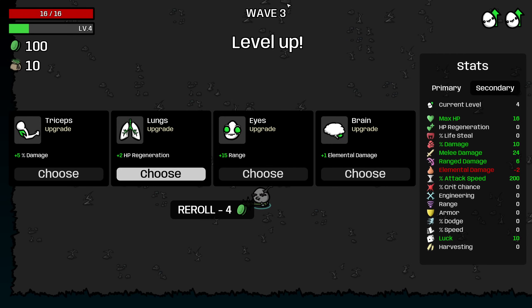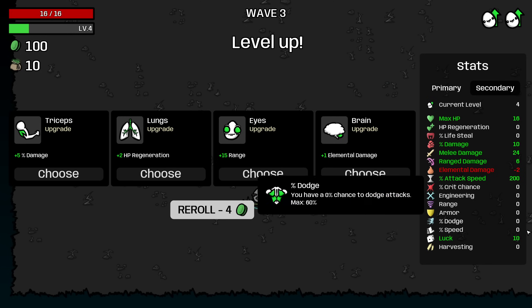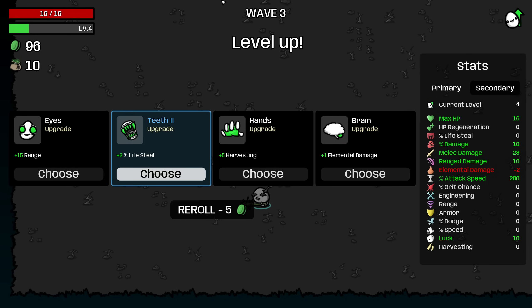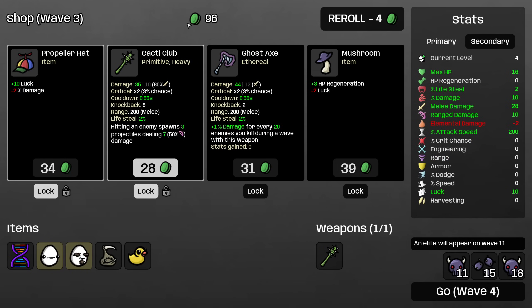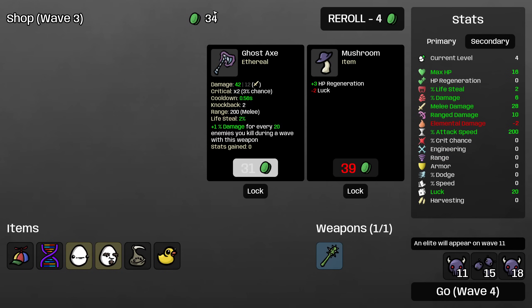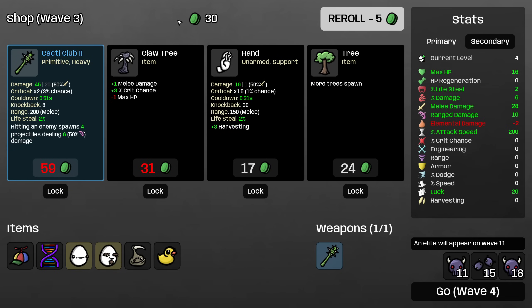I could just take 10% damage. I think we will want some regeneration though, so I might pick that up, or I could roll. We have 10 luck actually — I bet I can get a level 2 upgrade. We couldn't, but take more melee damage to make our ranged damage better, and we'll take some Lifesteal so that we can regenerate. Take the Cacti Club and the Propeller Hat. Mushroom, I think we can safely pass on.